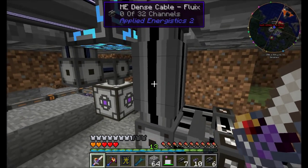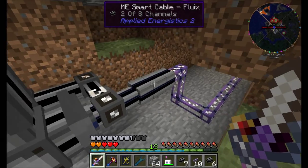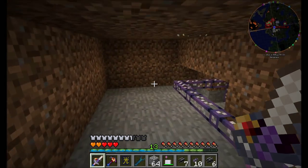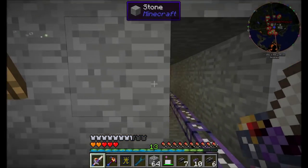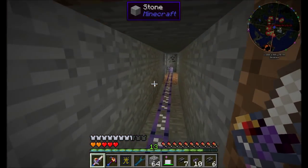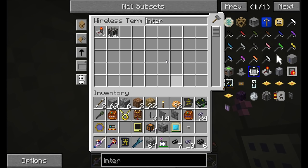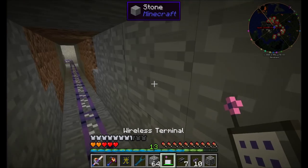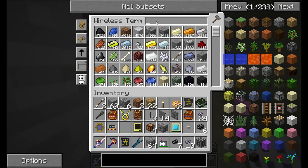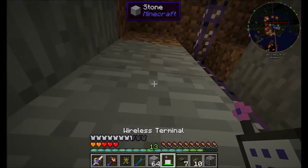We'll see a little bit more about this when we start putting machines over here. One thing I'd like to set up is an ME interface — let's grab one of those. And let's also teach the AE system how to make sandstone. While we're here, let's ask for blank patterns and hopefully have everything we need for that.